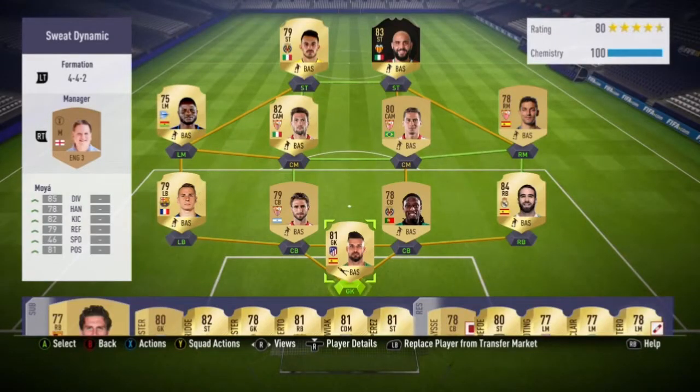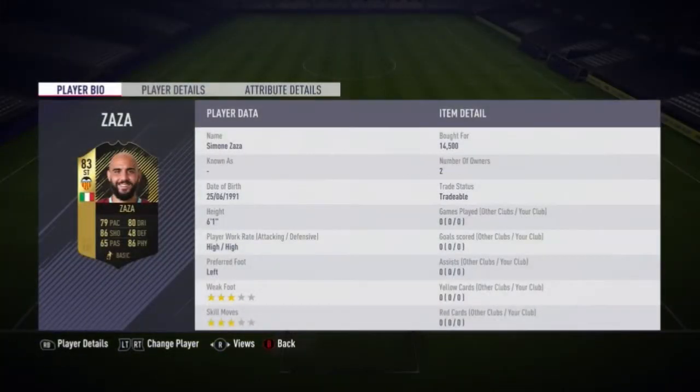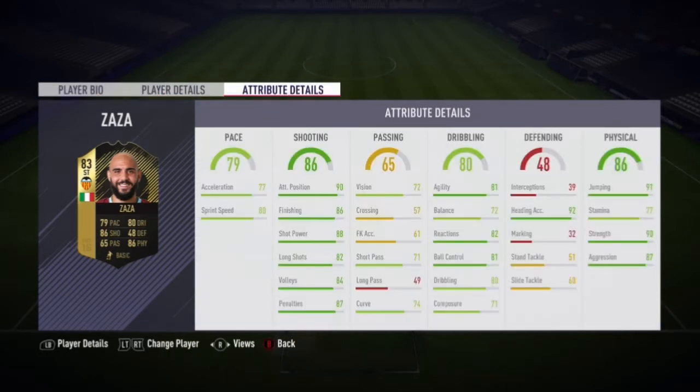Hello and welcome back to another FIFA 18 video. Today I'm doing the brand new inform Zaza — he has an 83-rated card. He moved back from the BPL, I think he was playing with West Ham, and now he's back with Valencia. He's an Italian striker, 83-rated, three-star three-star.